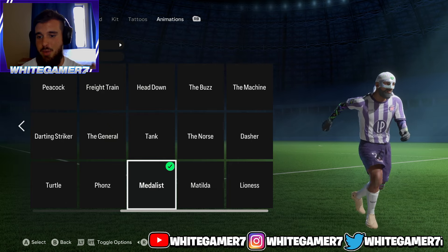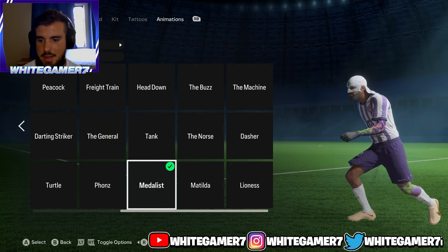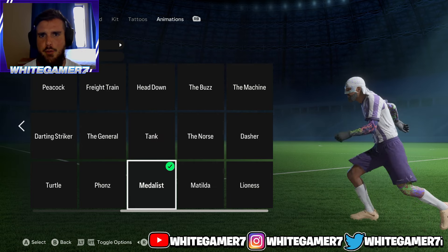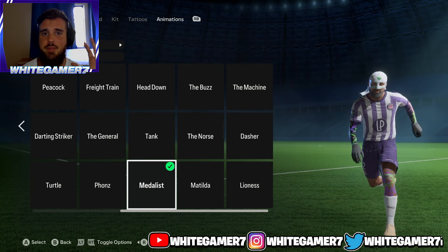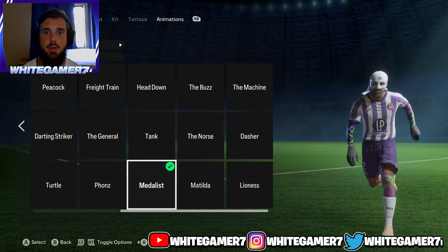Now for the running style, the one I've been recommending all year for CB — and the one I personally use — is the Medalist. There's just something about this running style that makes your pro seem super fast when you're tracking back to your opponent. I highly recommend the Medalist, though you can use whichever one you prefer.